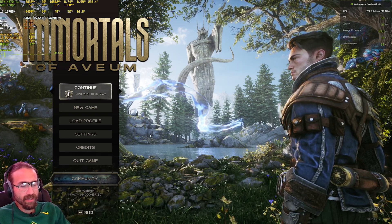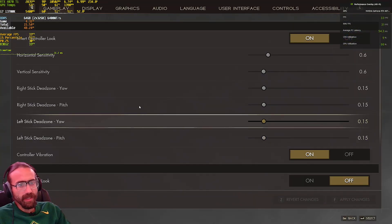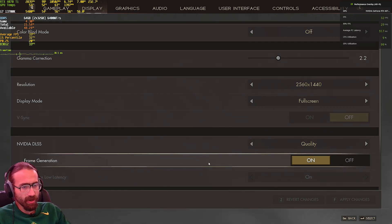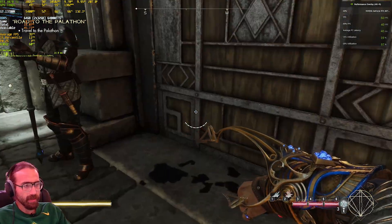Welcome back to the channel. I wanted to take a quick look at Immortals of Avium — we've got the new FSR3 release, so that's one of the games that has it out right now. I was just on YouTube looking at Daniel Owen going through some of the things and I wanted to take a quick look for myself. A couple things Daniel brought up had to do with v-sync and variable refresh rate. I do have a variable refresh rate monitor but I have it turned off to record gameplay. Let's look at our graphic settings: 1440p, we've got DLSS and frame generation turned on right now, also on all ultra settings.